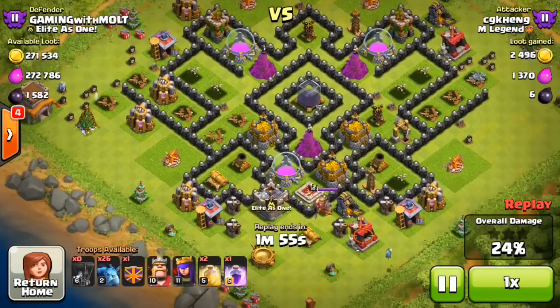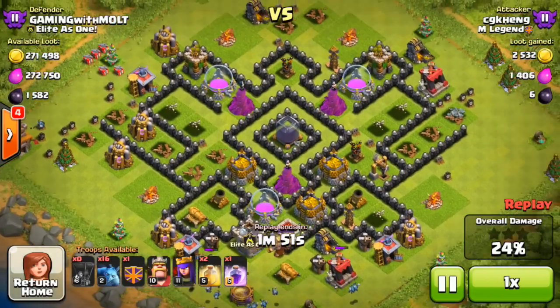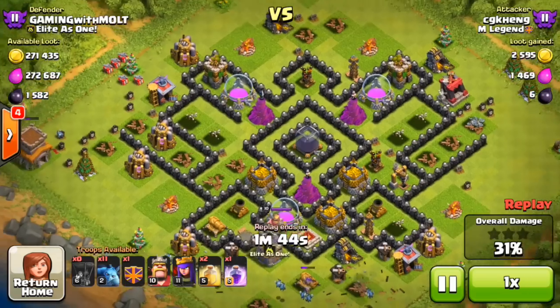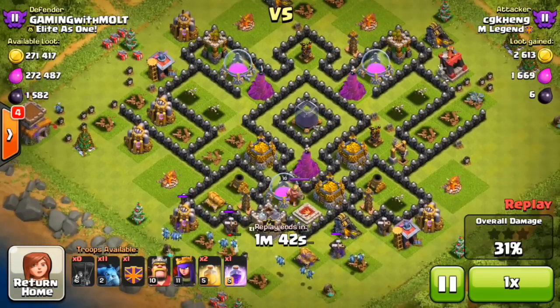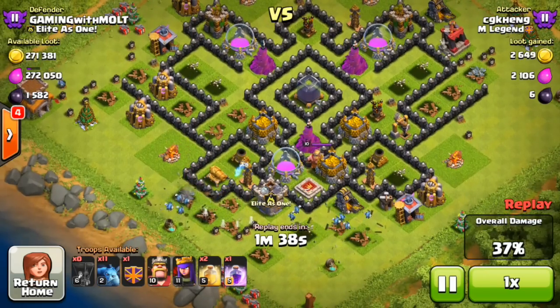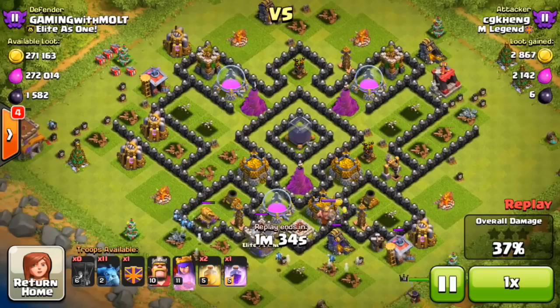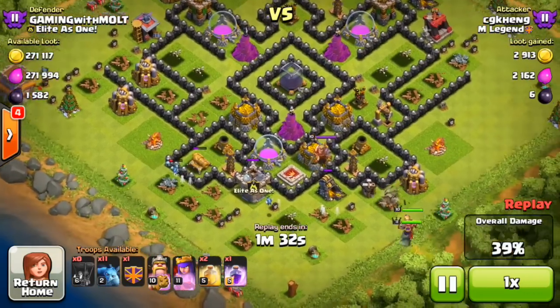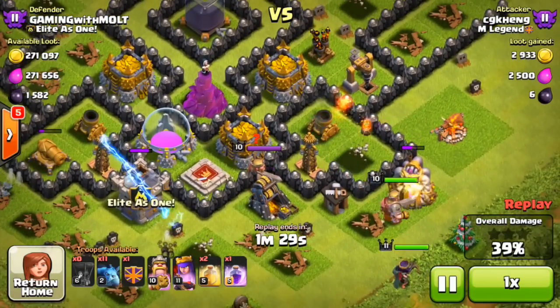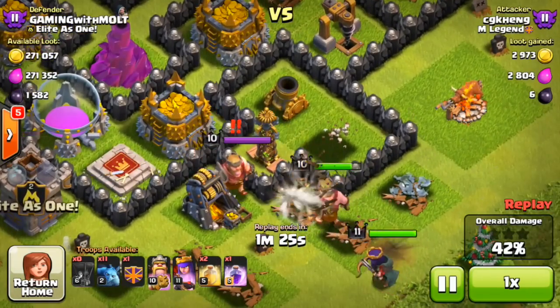He's got 27 minions left and he does have his clan castle, plus his king and queen. Now I do have a lot of gold and elixir available, but I'm trying to protect my almost 1,600 dark elixir — he can have all the gold he wants because I can't upgrade anything else with gold anymore. I should probably move my gold and elixir in a little bit to protect that more. He's dropped his king and queen down at the bottom.